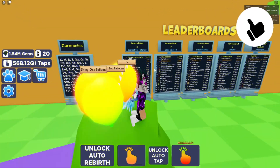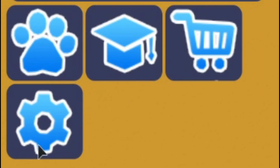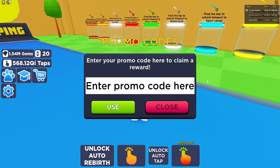Alright guys, if you're ready to redeem codes in Tapping Simulator, what you're going to do is go to the left where the codes section is, click on that, then click on Promo Codes. The code menu will come up, and these are in no particular order, so let's just get into it.